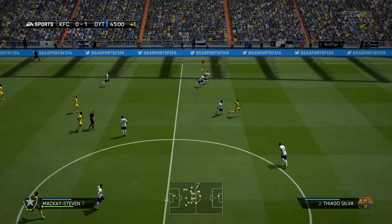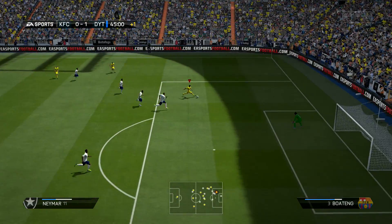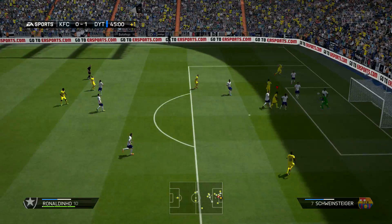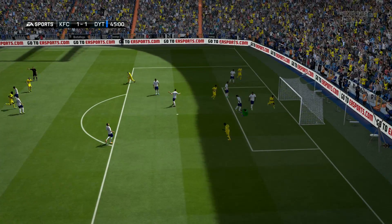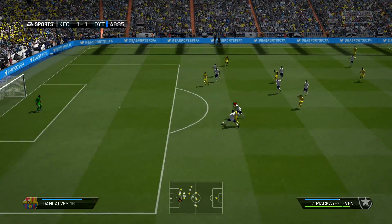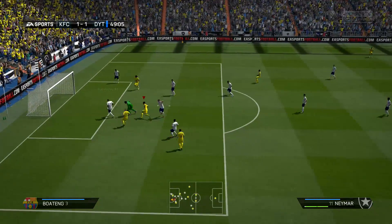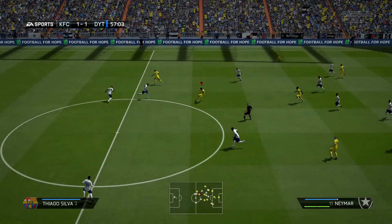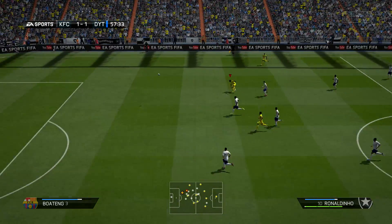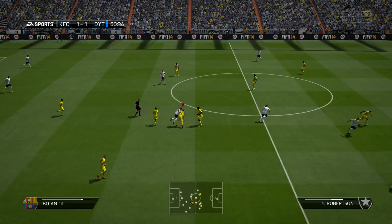Just before half time Makai Steven sends Neymar away, we go for a chip shot but Sirigu saves it, and then from the rebound Ronaldinho heads it in to make it 1-1. In the second half we hit the bar from a chip shot with Neymar, then in the 57th minute Ronaldinho goes for a long shot and hits the bar again. It was pretty much impossible to score this game but we kept going.